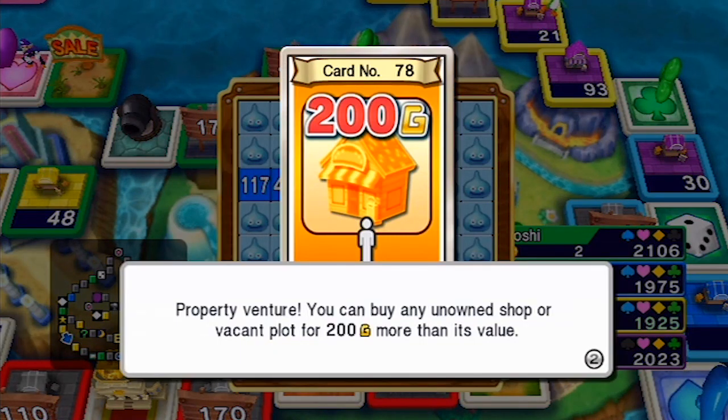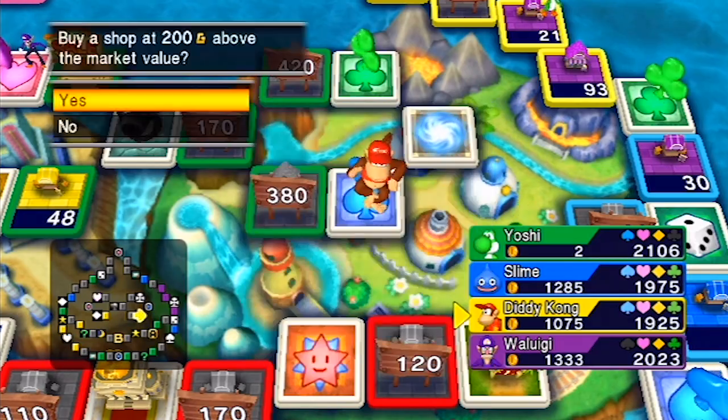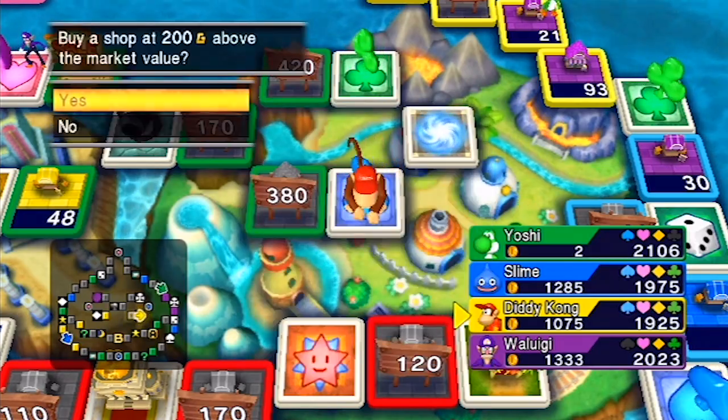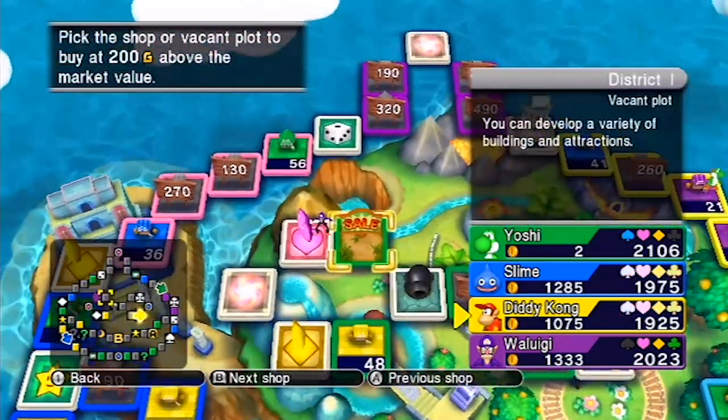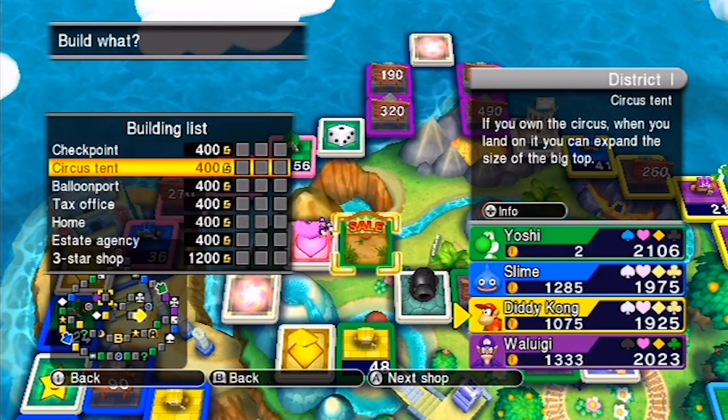This is like Chance Island — there's about four chance squares in quick succession, which I don't think is great. 400 quid from the tax office!